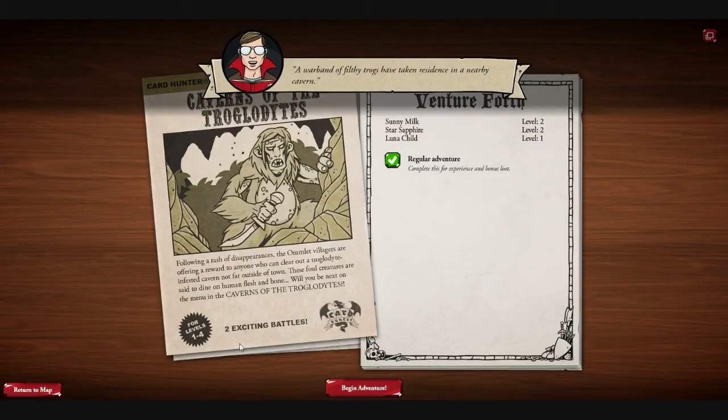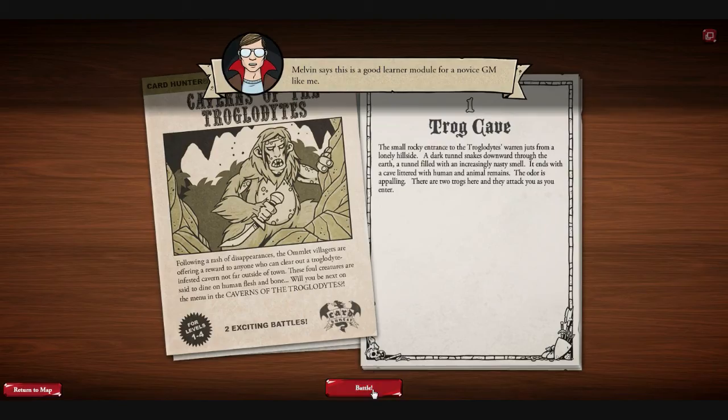This is a levels 1 through 4 adventure. Melvin says this is a good learner module for a novice GM like me. The small rocky entrance to the troglodytes' warren jets from a lonely hillside. A dark tunnel snakes downward through the earth, filled with an increasingly nasty smell. It ends with a cave littered with human and animal remains. The odor is appalling.